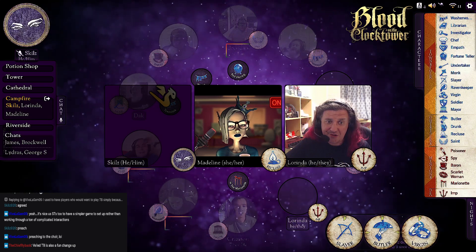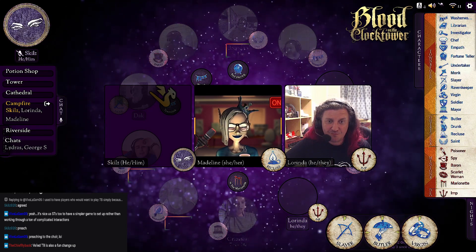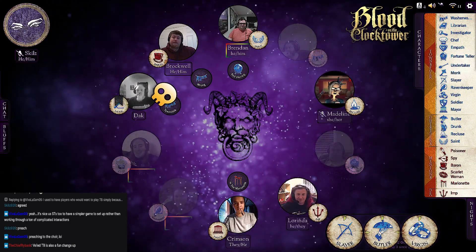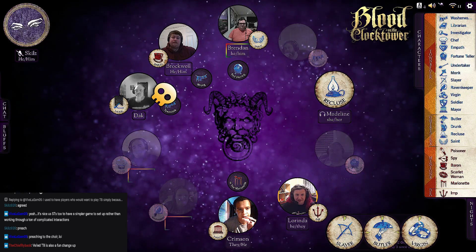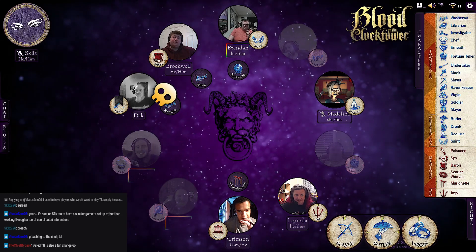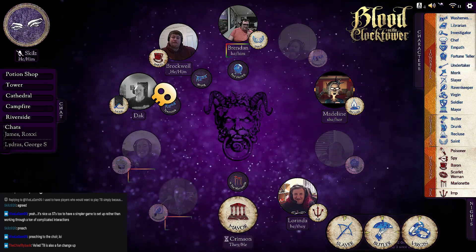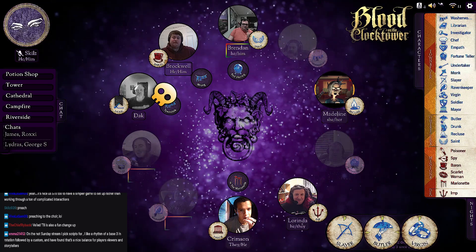Unless there's a Poisoner, I do think Roxy's Drunk — therefore making one of you or Brendan probably evil. Oh god, it's a Poisoner and the Virgin interaction was poisoned and there's no outsiders — you're both evil? I don't necessarily see it as much. It could be Baron-Poisoner and just a really lucky demon. I have my list and I'll figure out what to do.